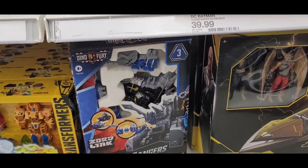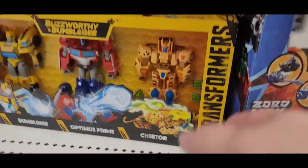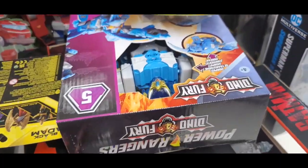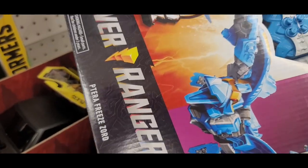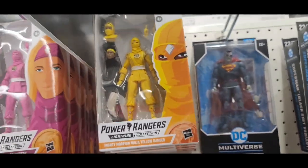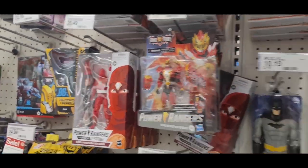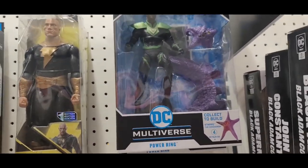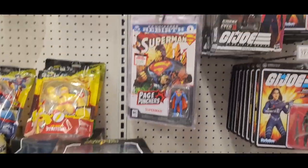Starscream and then a Constructicon Tonka set. And then we've got pretty much this Power Rangers stuff over here. So that's the only one there, but there's one over here — the Terrazord. We've got a bunch of the Ninja Yellow Ranger, some of the red, Power Ring. It's got Adam Smasher.